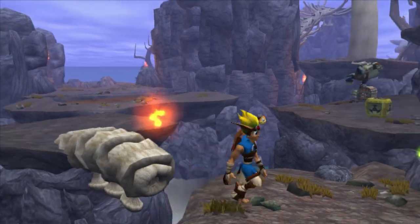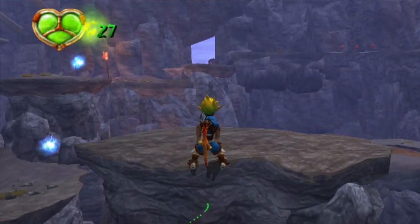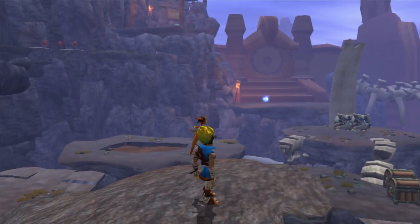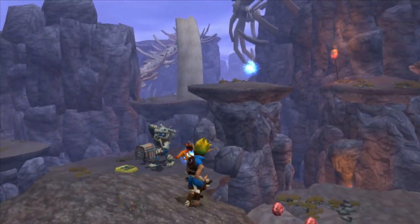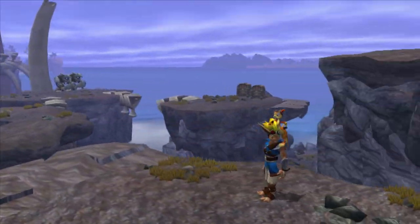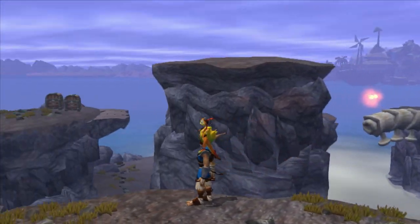That red eco there will — I think it one-hits these guys. I could be wrong, but it pretty much just makes you stronger. There's two guys over there, and there's a door over there, and this guy. We're going to get these real quick. And as I was saying, if you didn't hear Daxter right there — if you fall from here, you just die.